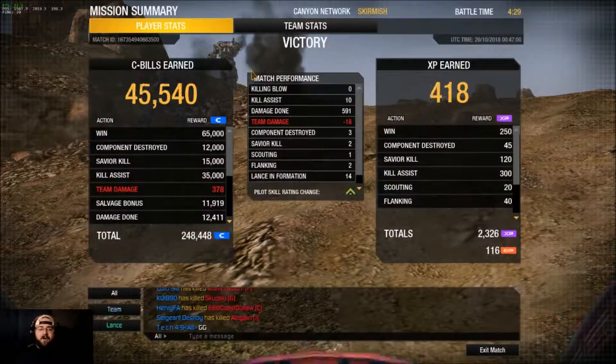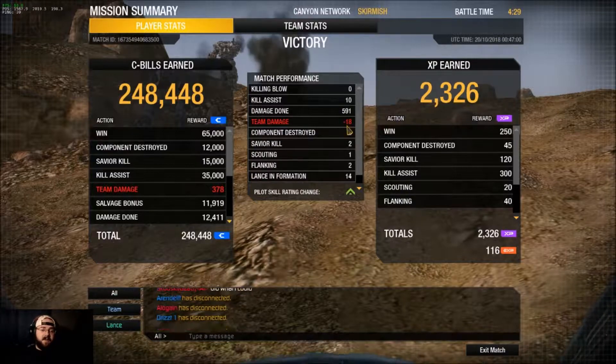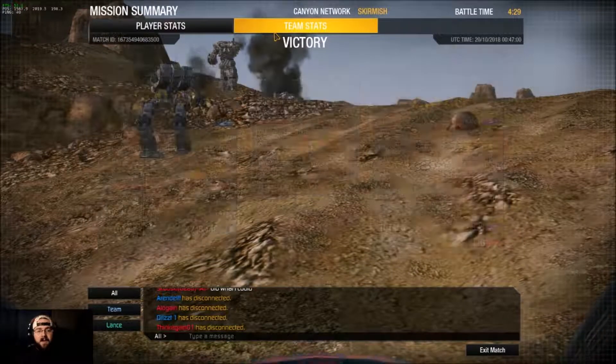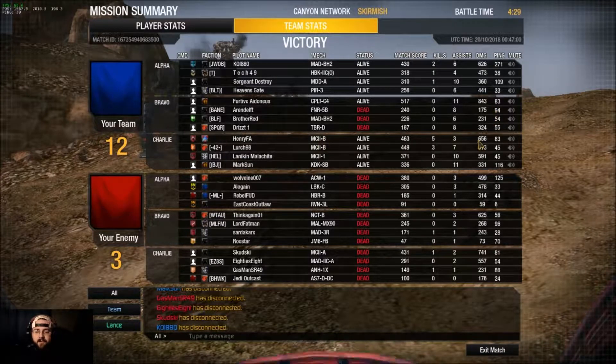We shared our armor — that's good damage. We didn't kill anything, but we did 10 assists, 591 damage, 18 team damage, and three components destroyed. We didn't kill anything but we dished out a lot of punishment. Furative Adronius every time — he's been in the Catapult all day, 843 damage, crazy. Henry F.A. and the Mad Cat 2B and Lurch 613 — the two Mad Cats in my lance. I was 591, the red-headed stepchild. That's game one. Let's go to game two and hopefully we won't be so naked by the end of it.